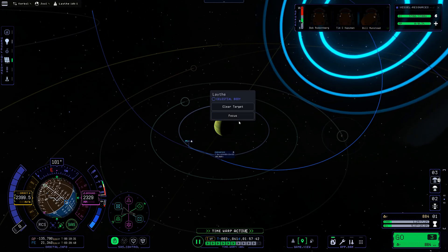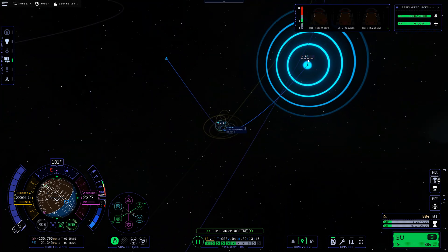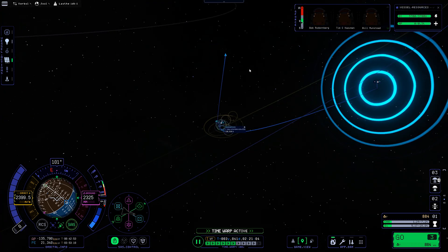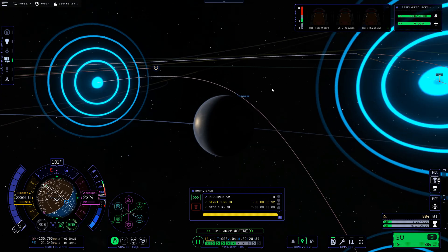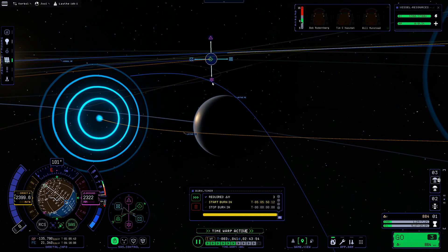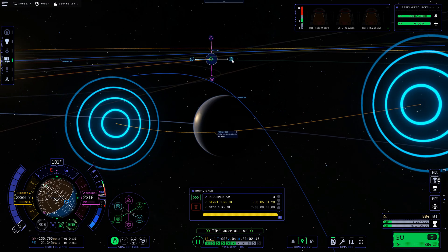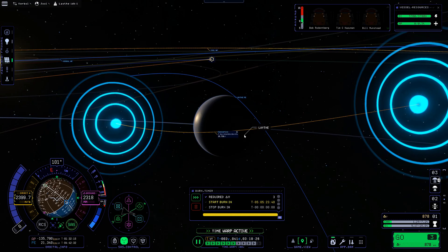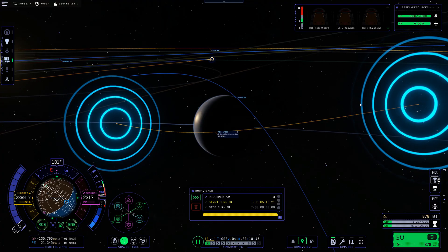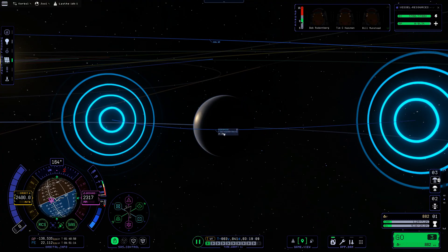We're entering the Jool system. We're going to set Lathe as our focus. Look at those big glowing concentric circles. It was a nice idea, but I feel like the map screen view is more cluttered in KSP2 with the big sphere of influence circles. It did get a lot better throughout KSP2's development - when the game first came out it was impossible to read the Jool system. But then it got better, obviously, and then it died.